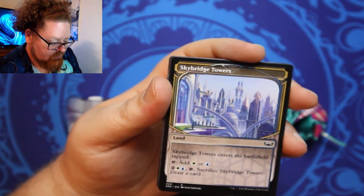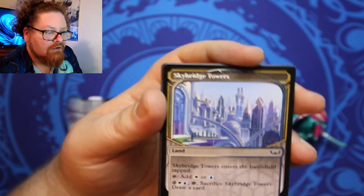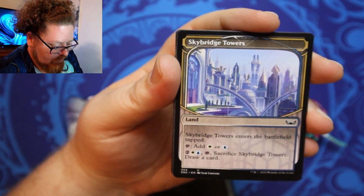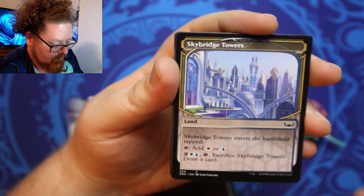Skybridge Tower — there's one of those cool lands. It's rare. Skybridge Towers, it's not the Triome. It's a white-blue number, but cool.